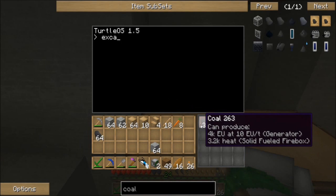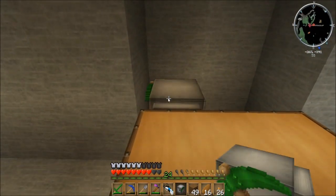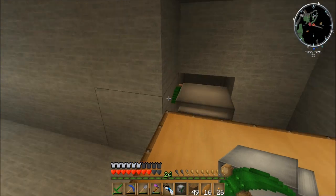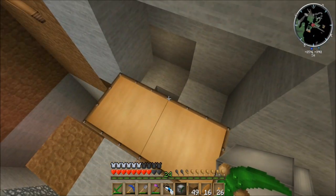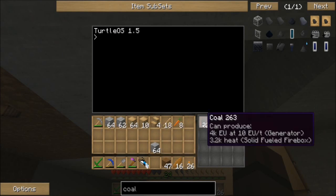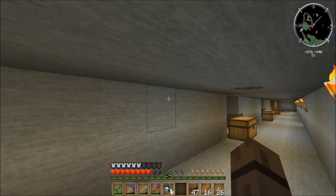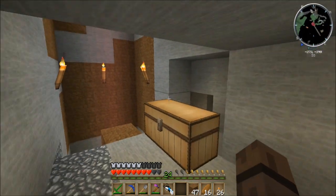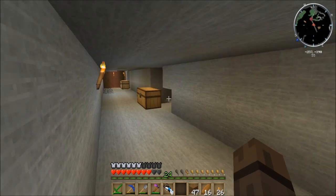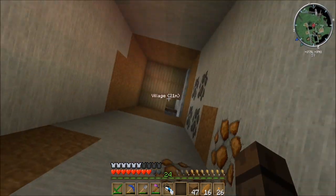Quarries have always been kind of a pain in my mind — they take a while to put up and get all the materials for. Whereas this can be done very early on; you barely need any materials to get turtles up and running, and they just keep going and going. Let's fill up this hole so we can actually set this guy down. Each of these turtles is going to go 10 back that way, then 10 over, and keep going down until they run out of fuel. This is going to be the equivalent of a 10 by 40 quarry. This is why I like turtles — you can build them quick and just let them go.